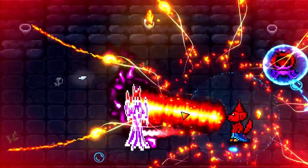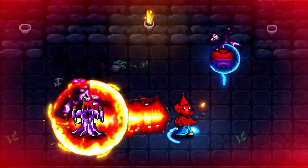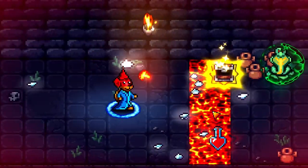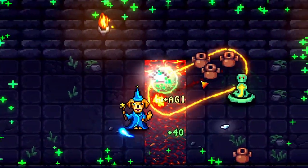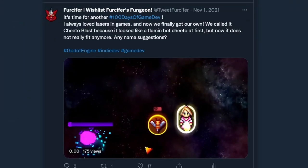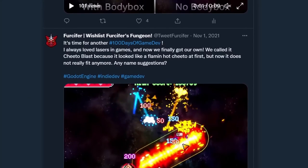This is our first serious gamedev attempt — our roguelike called Furcifer's Fungeon. It's a dungeon crawler where you can be a Goose Knight. Every character has a unique dash and you can choose a spell. Then you go and collect Magicka items and get stronger with each one. We just completed the 100 days of gamedev challenge on Twitter.